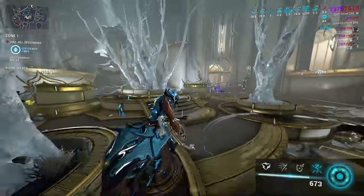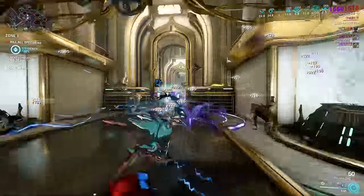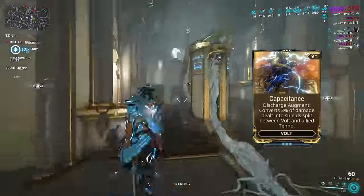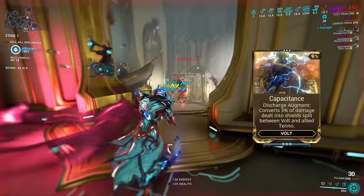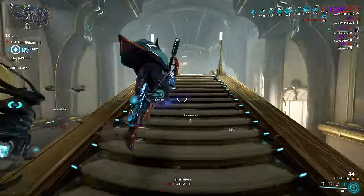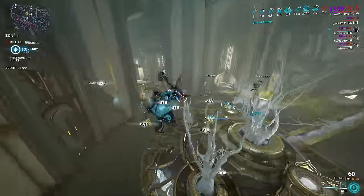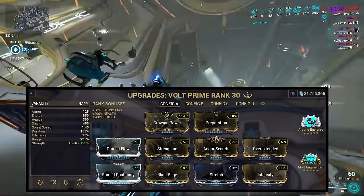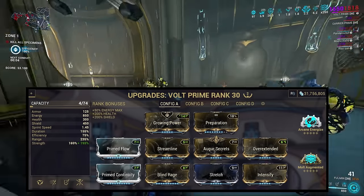While Volt can use his Electric Shield ability for defense whilst nuking, the more energy efficient option and overall more effective approach is to use the Augment Capacitance. This will grant shields and overshields to all allies based on the damage you're dealing with Discharge. Seeing as Volt's damage is adding up to a nuke, that's a lot of shields. If you don't want or need to use that Augment, such as if you have a friend using a Support Warframe, then instead equip Auger Secrets for more strength and a small amount of shield gating on top for some safety.